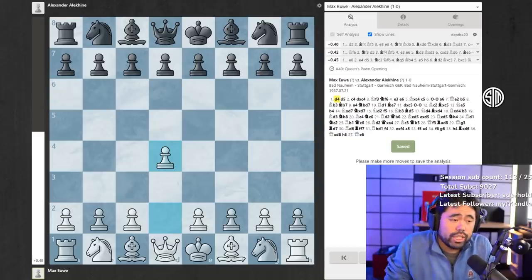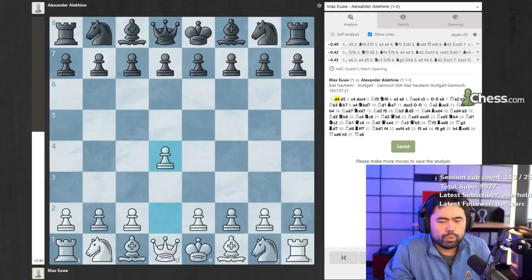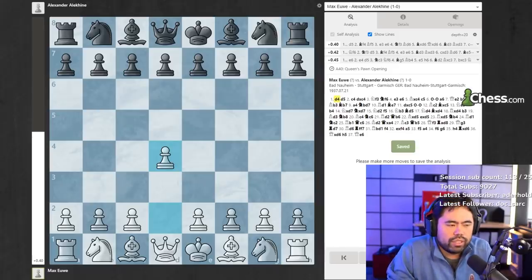In the rematch in 1937, Alexander Alekhine would beat him by a very whopping and convincing score of, I believe, 14.5 to 9.5. So his tenure as world champion was very short, but he was nonetheless the world champion.